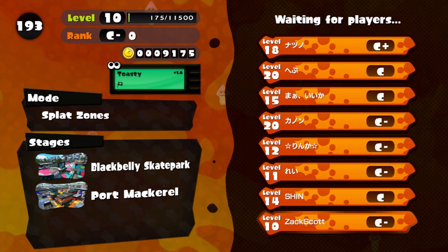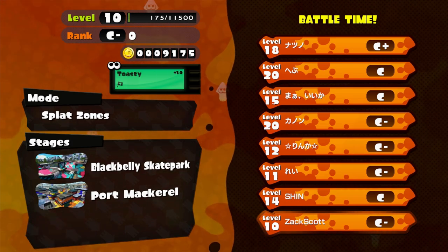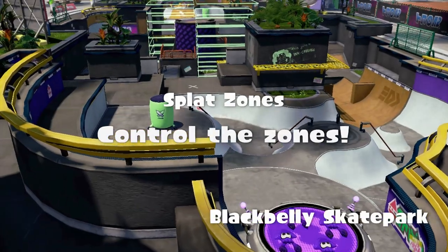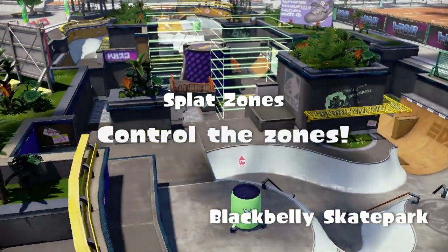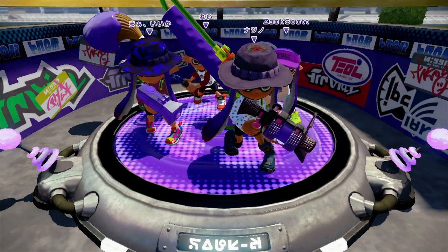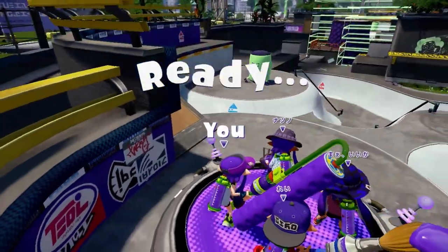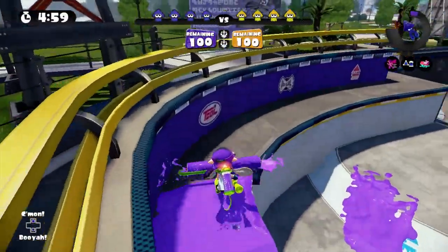I'm the lowest level. Help! I'm ranked C-. We'll see what happens. With my Kraken Roller. Crack on, crack off. Splat zones — control the zones. What? Okay, I don't know how this works. I'm like the only one with a roller. I feel like a noob. Control the zones. What the heck does this mean?